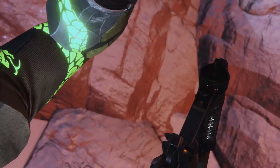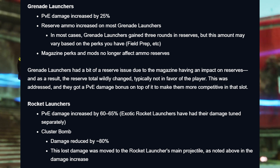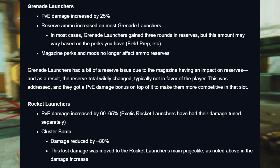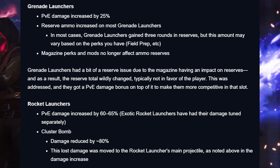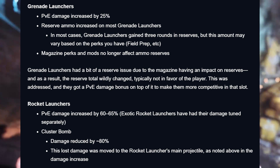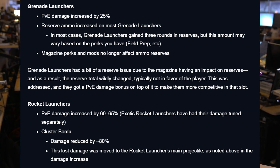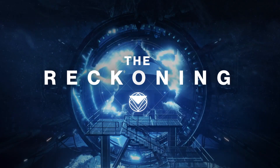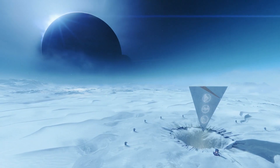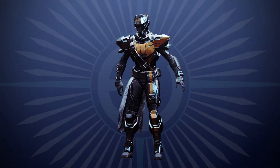Next up we've got some changes for grenade launchers and rocket launchers. For grenade launchers: PvE damage increased by 25%, reserve ammo increased on most grenade launchers, most will gain free rounds in reserves depending on perks, and magazine perks and mods no longer affect ammo reserves. For rocket launchers: PvE damage increased by 60 to 65%, exotic rocket launchers have been tuned separately, and cluster bomb damage is reduced by 80% with that lost damage moved to the rocket's main projectile, since players were over-relying on cluster bombs for kills.